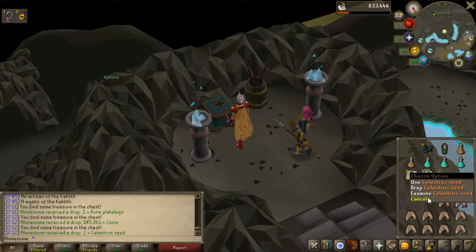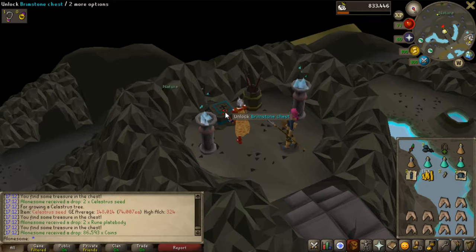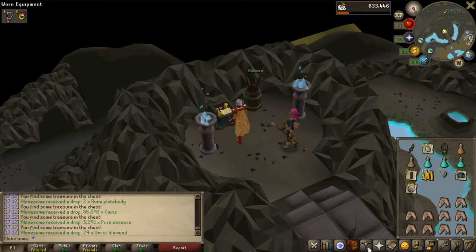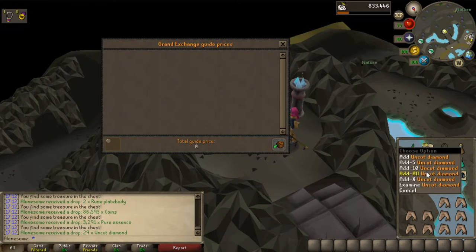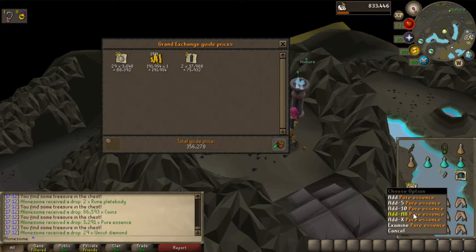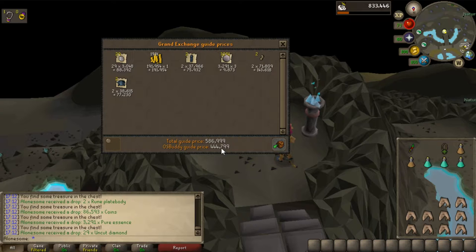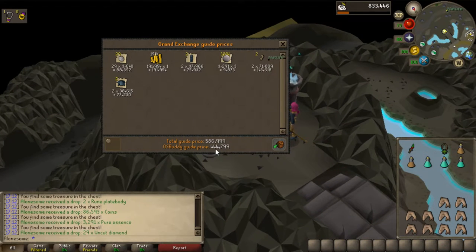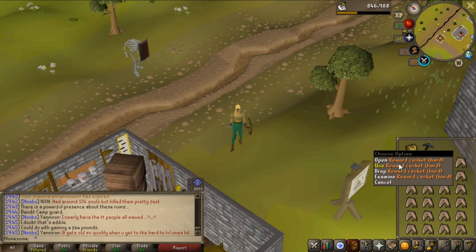A Celastro seed — I've never seen that before. How much is that worth? Oh my, 150k, that's actually so good! I need all the money I can get for supplies for doing slayer, and also for when I get to skeletal wyverns. All the money I get is going to be spent on better slayer gear and overall better PvM stuff. That's 600k — or 444k with the Alch body price — but still pretty good.